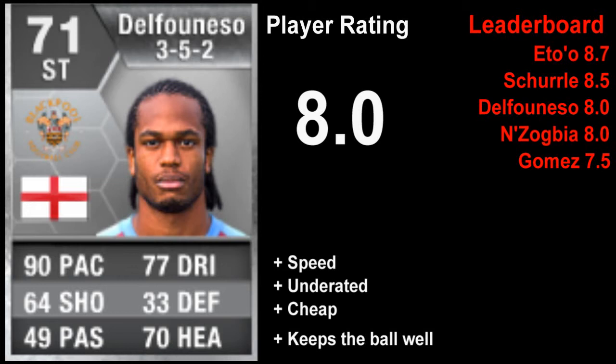What does let him down and drops a couple of marks is his work rate — it can be annoying when he just doesn't want to make a run. His weak foot isn't the biggest downfall but he would probably be better with a stronger weak foot.